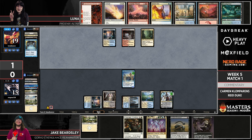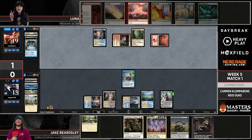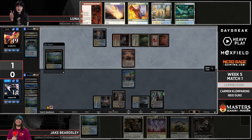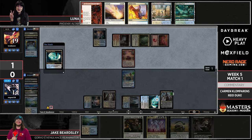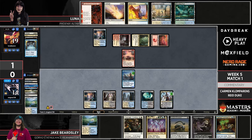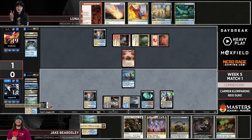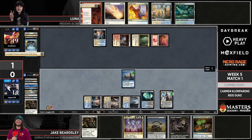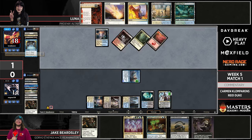Back to Luna — are we going to see Fable, a land play, Phoenix maybe? The Fable looks a tiny bit better after Teferi went from five down to two loyalty — at least there's hope the Goblin Shaman will stick around for a turn. There's merit to Luna just playing the Phoenix here too, as it threatens to kill Teferi the following turn. I'd expect Jake to be a bit lower on removal in the post-board games, so the Prismatic Ending he has is a bit unfortunate for Luna.